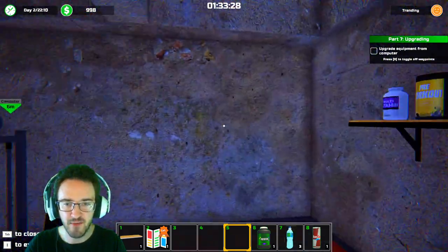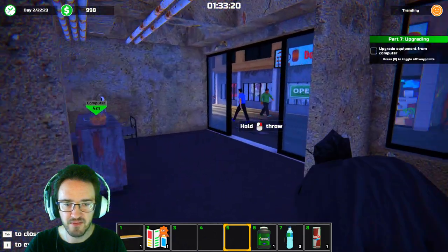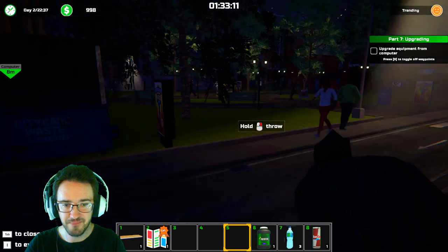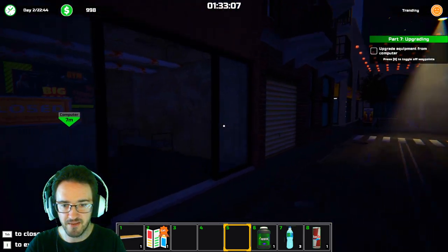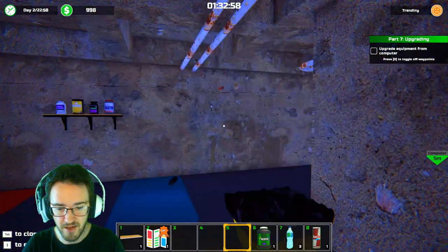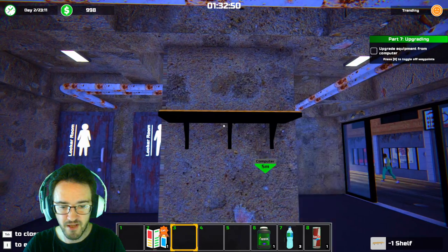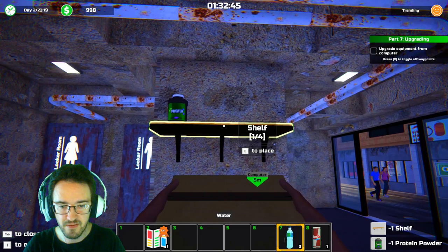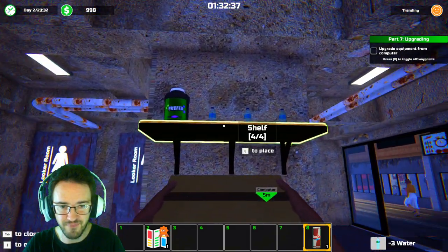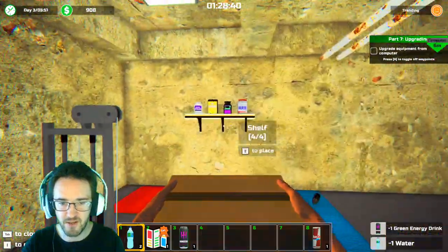Let's move the trash can — I want to empty it first. I'm liking this so far. I've got my shelf here. Let's make sure that people can get their water and all their other stuff. We've got some protein here. Waters. That looks weird. And then one more water — place. There we go, there's all our drinks, there's all our protein. Now we've got to upgrade. I got money!